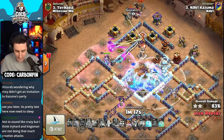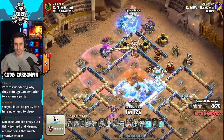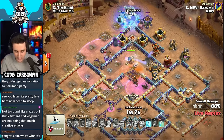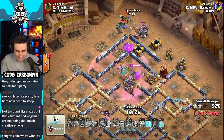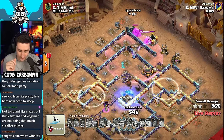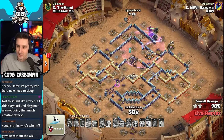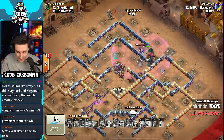He takes out the ricochet cannon and has three invises left. PEKKAs all around, and Kazuma is crushing through — he loses his queen but it's okay as he burns the RC ability. A bunch of PEKKAs remain and this looks like an attack that could work on many different bases. Some swag spells, and the zap mass PEKKA — look at how many he has left! What an attack from Kazuma.